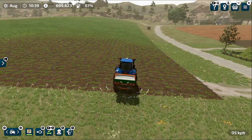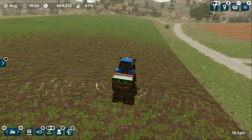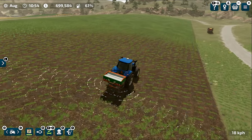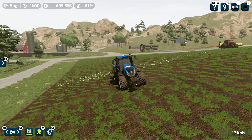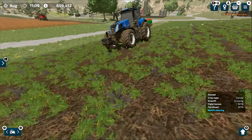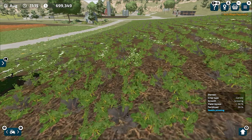Number 6 is Use Fertilizers. Fertilizing crops in Farming Simulator 23 is different — you now need to fertilize your crops twice instead of once. If you don't fertilize properly, you will lose yield. Make sure you complete two levels of fertilization. You can either use a spreader to spread solid fertilizer, or you can use manure or slurry.